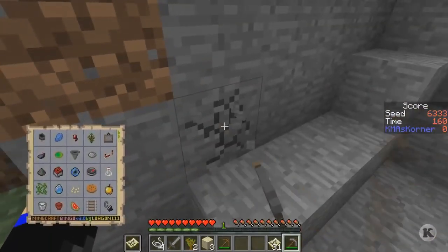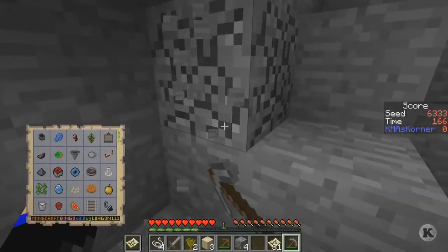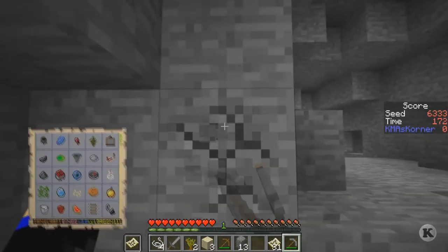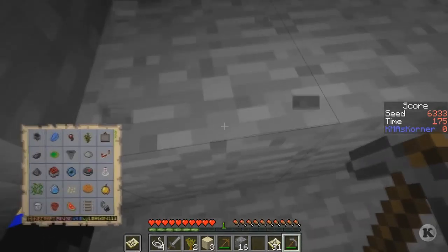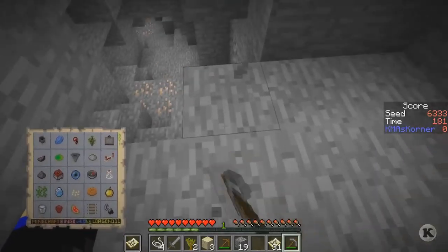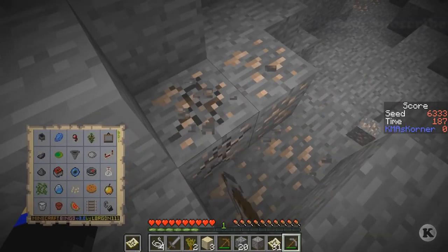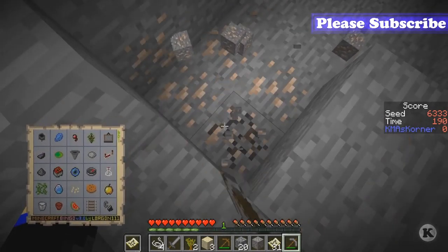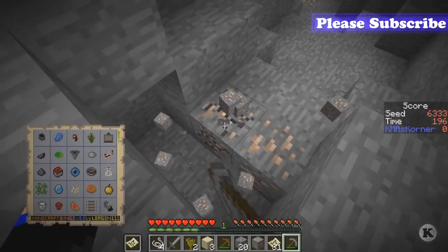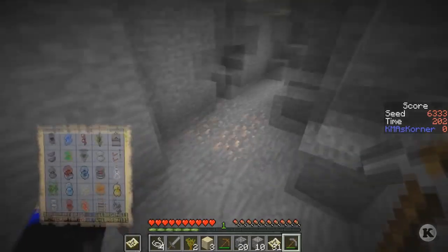My daughter wakes up my wife every morning even though I am awake and she can easily ask me, and my wife does not like it. They're arguing in the other room. We're getting some wood because it's good for making furnaces. We gotta get the iron so we can make cauldrons. Is there a TNT minecart? Normally getting a bunch of gunpowder is not the case.